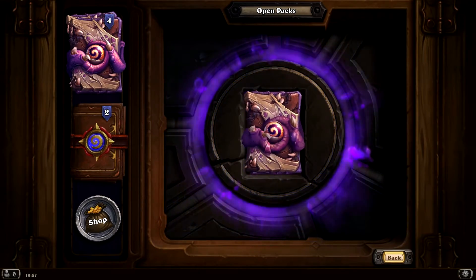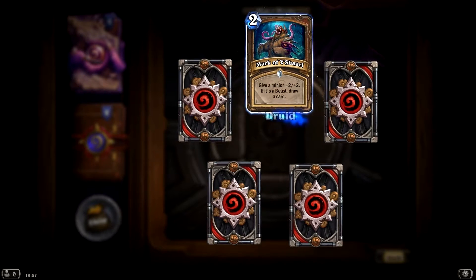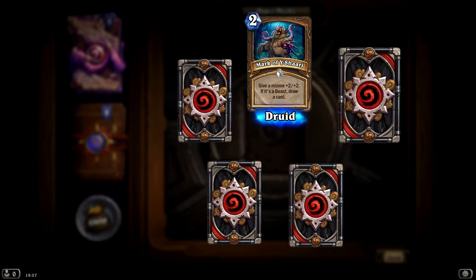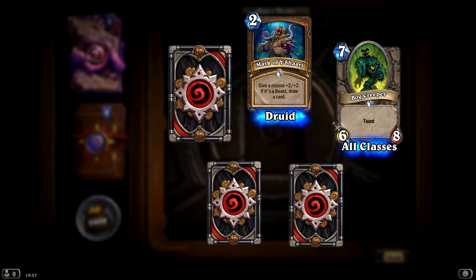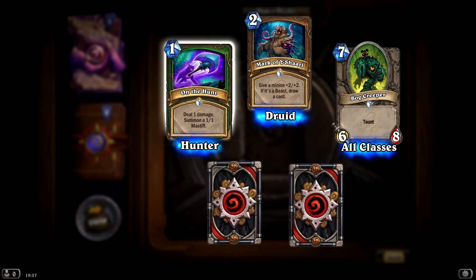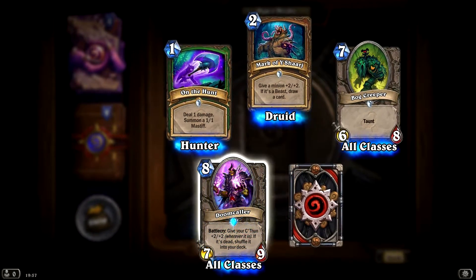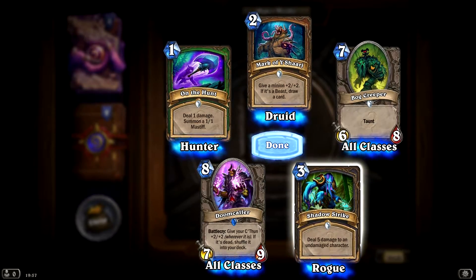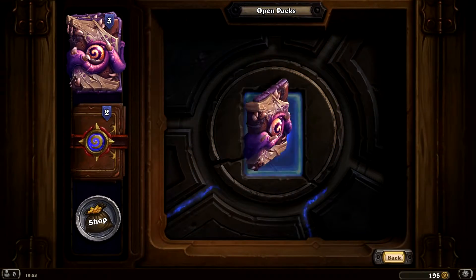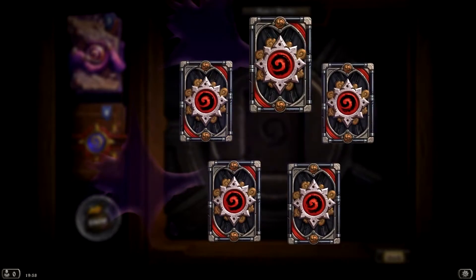Now, once you finally get that one card, you're gonna be OP as hell — I can just tell you that. Give a minion plus 2, plus 2; if it's a beast, draw a card. A taunt, all classes — nice. Deal 1 damage, summon 1 of 1 — rare. Doom color — the same card. Deal 5 damage to an undamaged character — that's a rogue. Pretty nice cards so far, and no legendary yet.